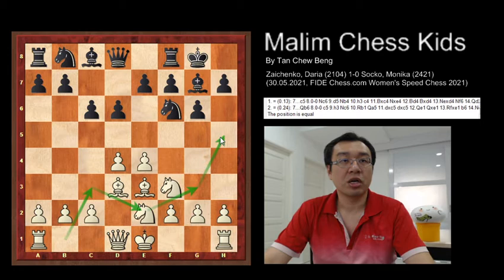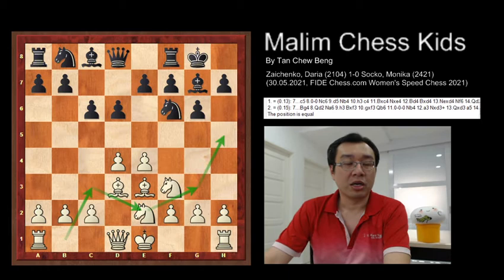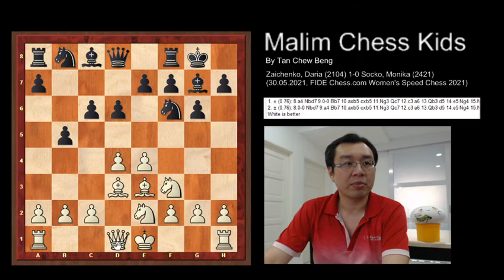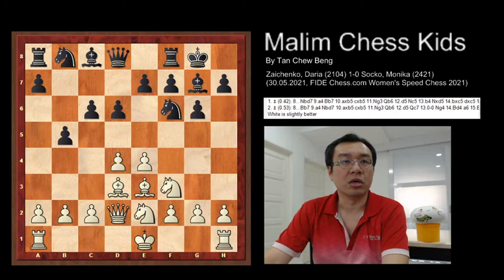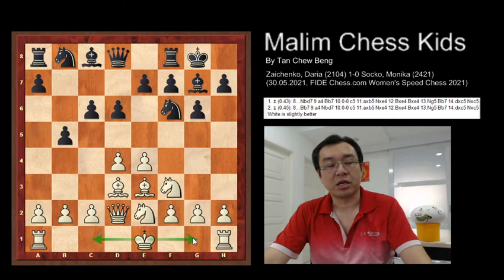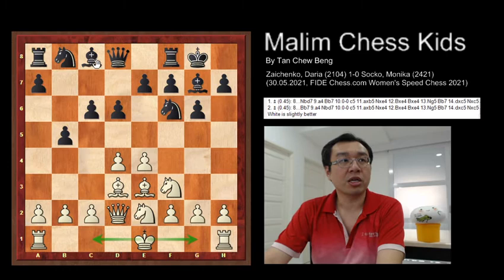Later the knight can continue to go to h5 and continue attacking the black position. After this, black plays b5 and white plays queen to d2. This allows white to play for either queenside castling or kingside castling — white has both options available.